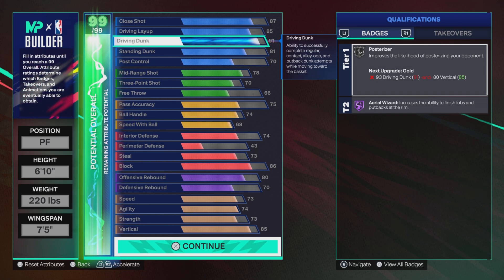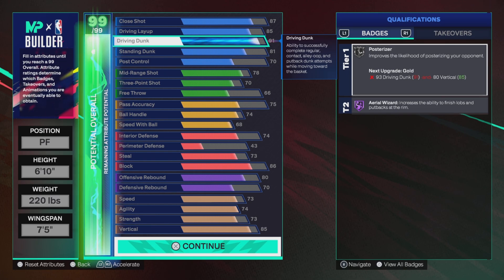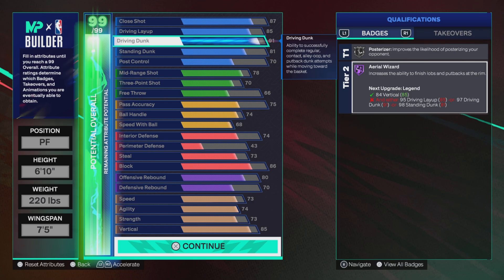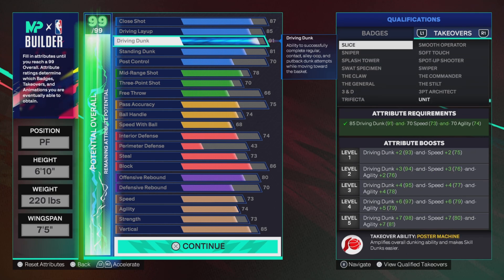This is at 91 because you get plus-five attributes. What I would do is put the plus-five on driving dunk to get it to 96 and unlock the animations. The badge may go up to Hall of Fame — that's absolutely perfect. Then use a plus-one to get Legend Posterizer. If the badge doesn't go up, you still get the new contact dunks which unlock at 96 with 82 vertical. Then use your plus-two later in the season and get Hall of Fame Posterizer on the Giannis build. This build is amazing.